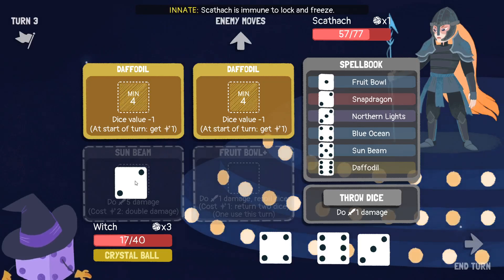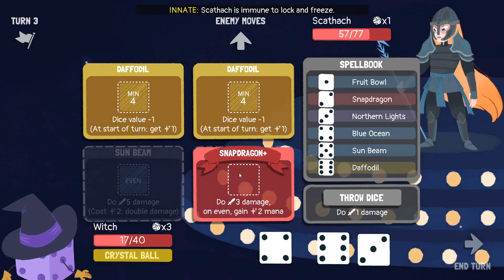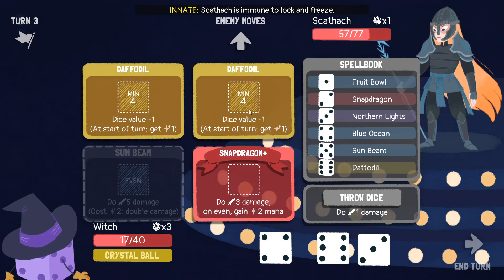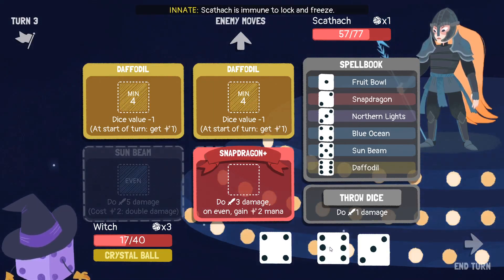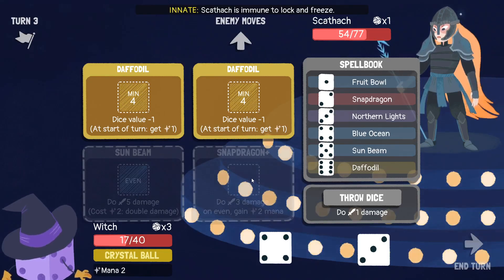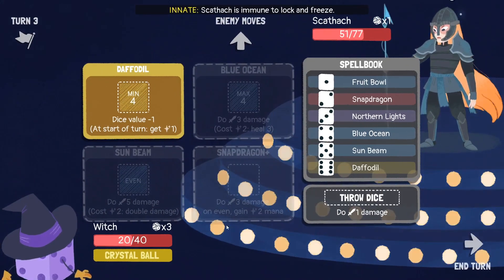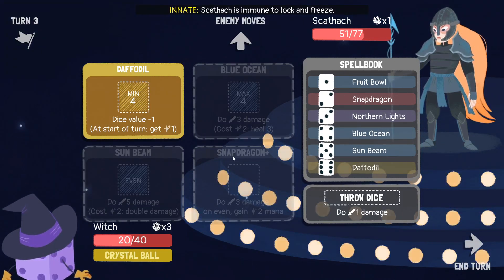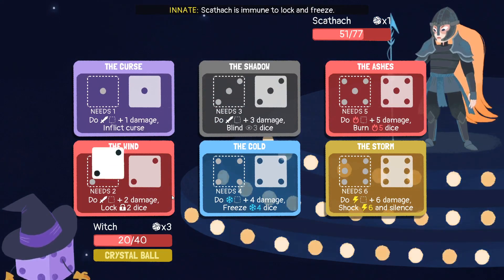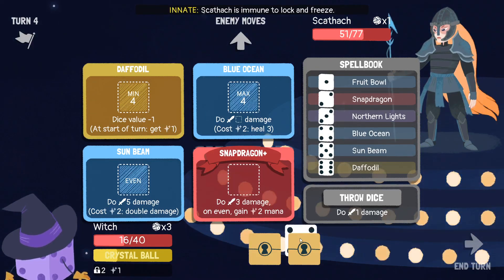Do I want to keep the Sunbeam? Yes. Snapdragon here. I need to do some damage at some point. If I have an upgraded Snapdragon, maybe I can ditch a Daffodil — that's not completely unreasonable. If I have an upgraded Snapdragon, I'll ditch a Daffodil because I do want to keep that Sunbeam there. Blue Ocean goes here. My board state here looks okay — this is about as good as it's going to get. I'm getting kind of lucky. I have only one mana at this point, so let's make some and hope one of those is even.